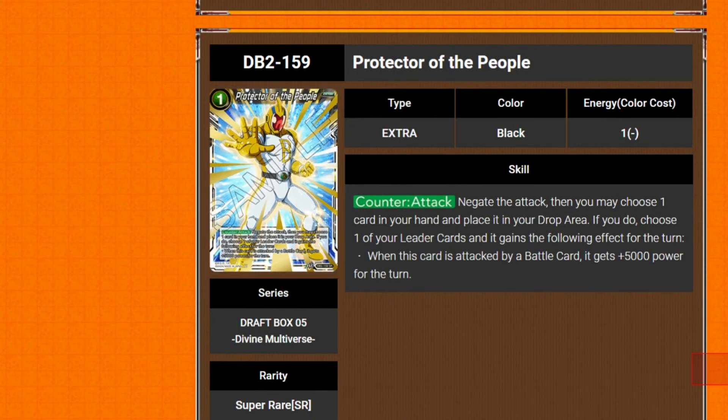Protector of the People — 1 cost extra card, counter attack. Negate the attack, then you may choose one card in your hand and place it in your drop area. If you do, choose one of your leader cards — it gains the following effect for the turn: whenever this card is attacked by a battle card, it gains 5k. That is really good. You negate the attack, pitch a card, and every time they attack with a battle card, you gain 5k. Like I said, that is really good — if you get it, use it.